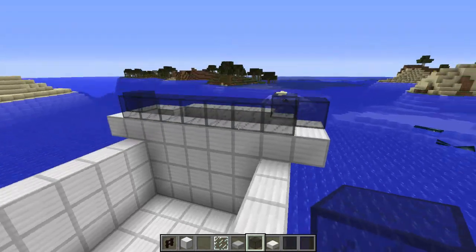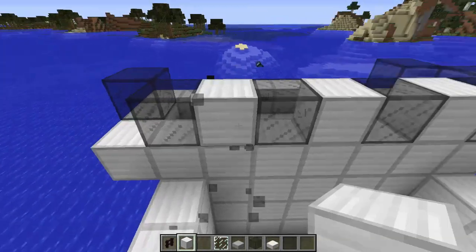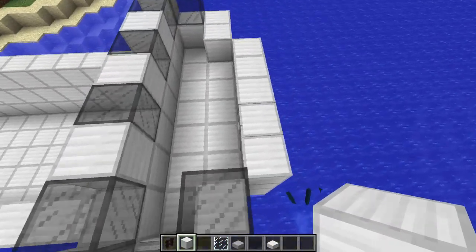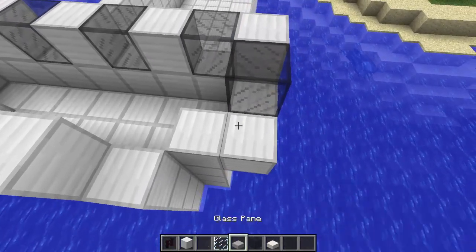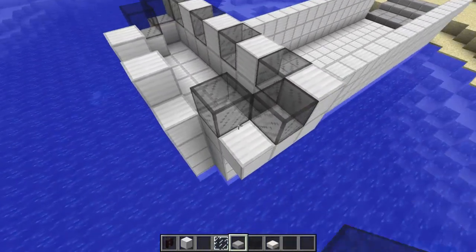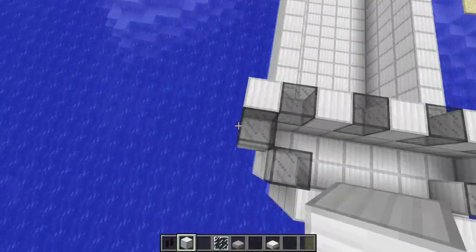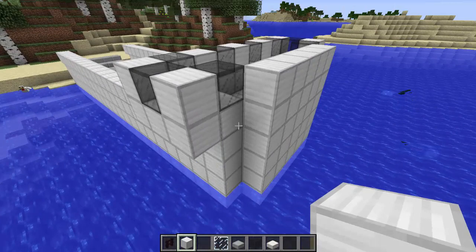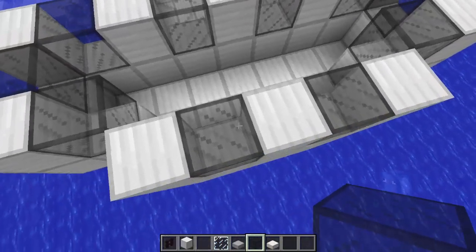The whole thing doesn't need to be out of glass - I'm going to put some blocks in between. Glass is pretty expensive. This wasn't a front line battleship, so I suppose they had to make it as efficient as possible with materials. I could add some windows to the back, why not.